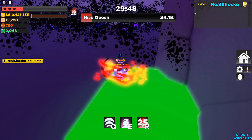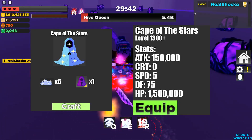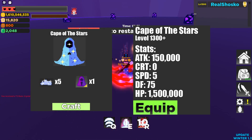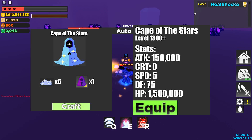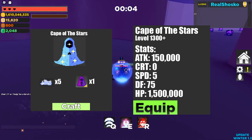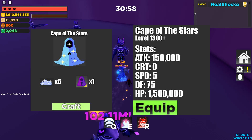The first item I want to talk about is the Cape of the Stars. This is a new armor. It would require five fallen star fragments to craft and one Cape of Pressure. It is level 1,300, like all the items in this video. Its attack is 150,000, it gives no crit, five speed, 75 defense, and 1,500,000 HP. This piece of gear is supposed to be the ultimate endgame defensive HP armor. We really do not have anything like this in the game at the moment. There is the raiment armor piece that drops on EOT normal, but it makes you lose speed, and there really isn't anything beyond that.